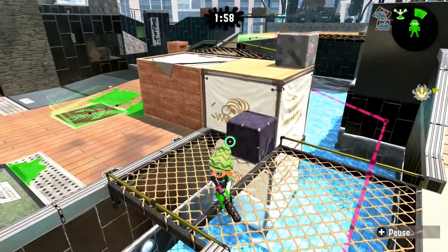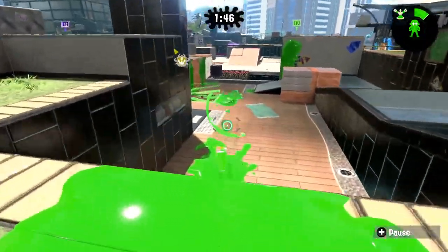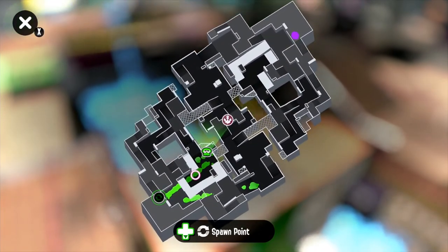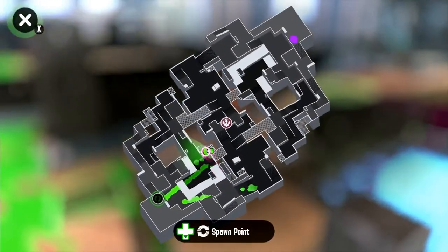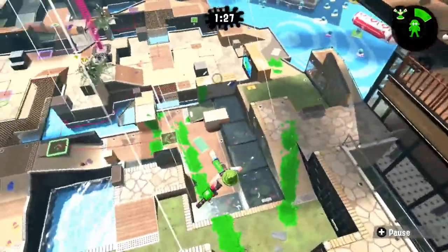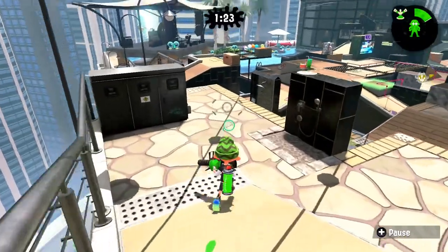The other grates are to the left of it — those are in rainmaker and tower control. Coming through mid right here, this area right there is called the pit, and what I'm standing on right now would be the grate, which is in rainmaker and tower control.